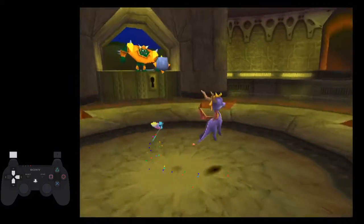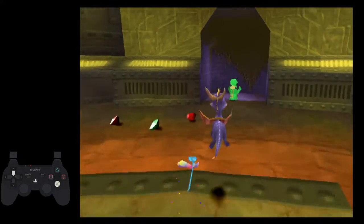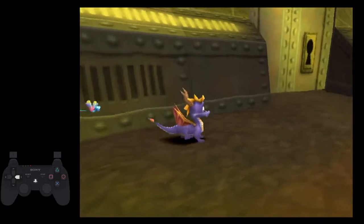This is my very brief explanation for how to do the Fast Thieves and Nasty. The first thief: you jump, you flame, you charge. That's it. You get him every time. It's really easy.